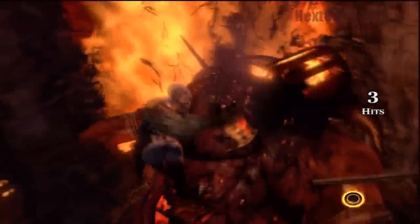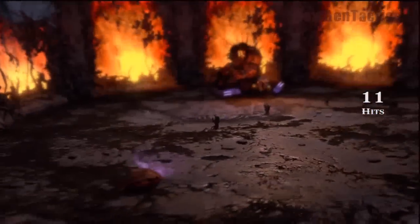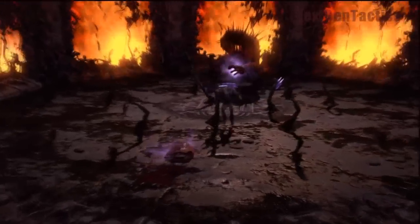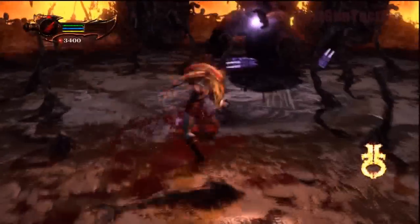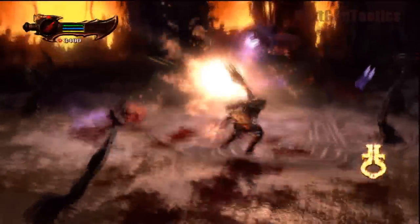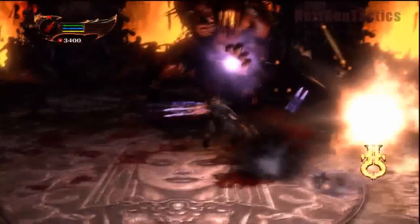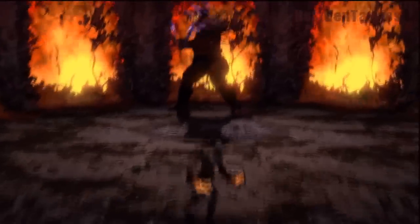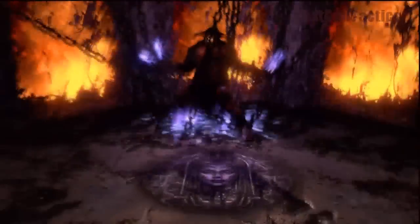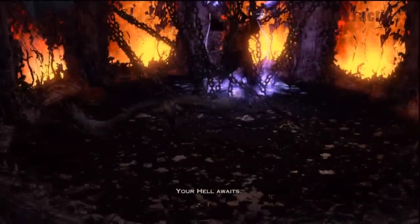Once you've damaged him enough, get up to him, hit Circle, and you're going to take a chunk off of him — I'm not sure exactly what piece, but you want to come over and use your main attack to kill it, because it's going to try to get back to Hades. Destroy it before it gets back to him. The hands that come up from the ground will try to stop you, so it's kind of a pain.